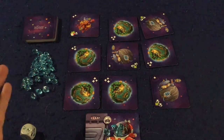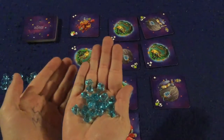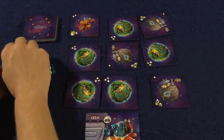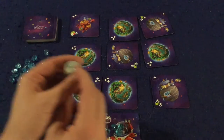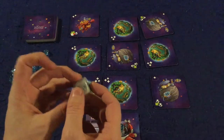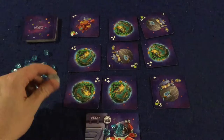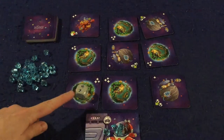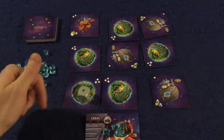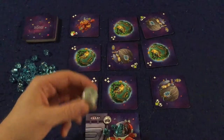These are fuel crystals — you'll need these to get to various different planets. The cost depends on how you roll this d6 die. It's a standard d6, and planets will cost either one, two, or three fuel crystals to reach. For instance, if you land like this it costs two fuel; land like this and it costs one fuel. So how much fuel a planet costs depends on how you roll the die.